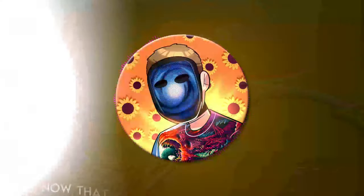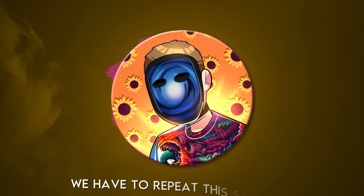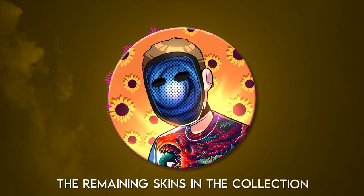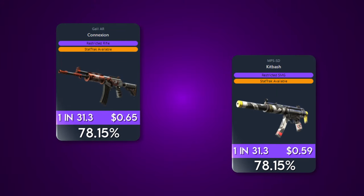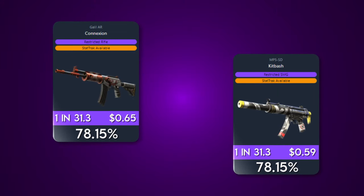This is just the first step. Now that you understand these numbers and what we're looking for, we have to repeat this step with the remaining skins in the collection. Similarly to the Connection, 78.15% of the MP5 Kitbashes will also have an average float of 0.0933. But for the Monster Call, Brother, and Allure, this number drops to a minuscule 38%. As you can now tell, if you blindly set up buy orders on all 5 of these skins, you would have gotten a ton of bad floats from some of them. Now we know the Galil Connection and MP5 Kitbash should be our target skins for buy orders.